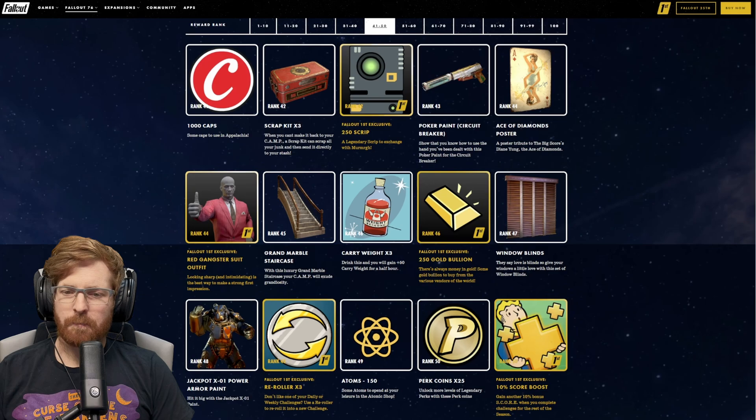Rank 82, we get the Poker Den Wallpaper. At rank 82, we get three perk card packs, which is going to be awesome if they actually put in the one-star animated cards for your perk cards — they took those out a very long time ago, but the wording in the PTS notes made mention they may be bringing it back with the December 5th update. We'll definitely make a video on it if it is.